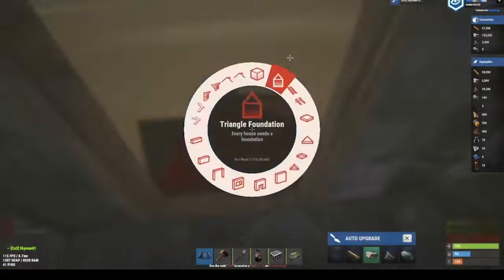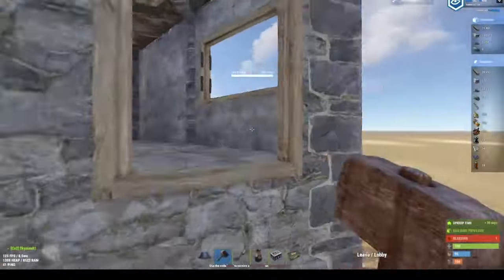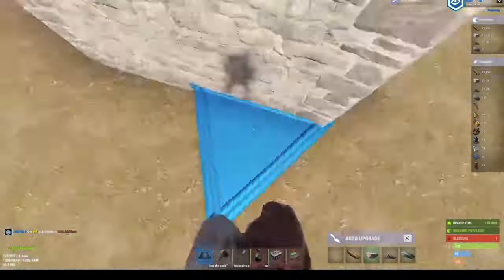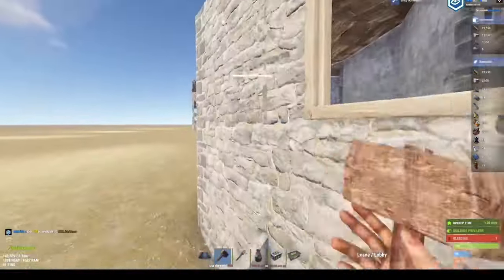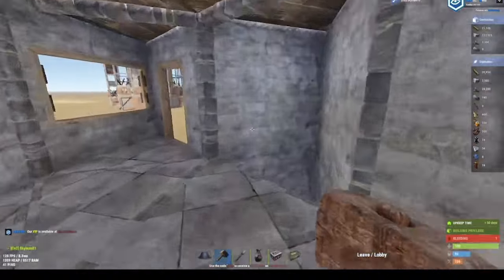Fill this all in with roofs, add a shelf here - put however many boxes you want in there, it doesn't matter. To jump up, you'll want to place this so you jump up into your base. Do that on both sides. Make sure it's twig because this will not be permanent. That would be the expansion.